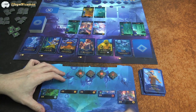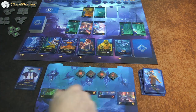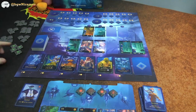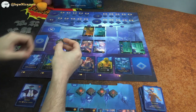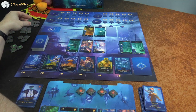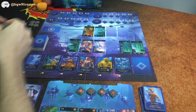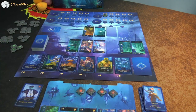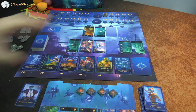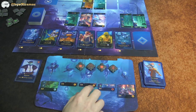Since I just scouted, I must place one of the green dummy mantas on a goal space. The hardest goal — needing 11 locations — is one I'll probably not complete, so I place it there. That blocks it, meaning the best I could get from that goal is five points. Game is getting tighter.